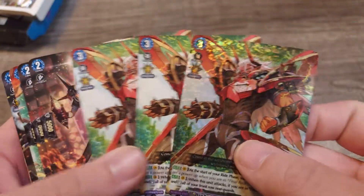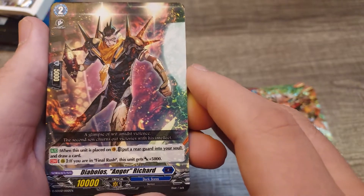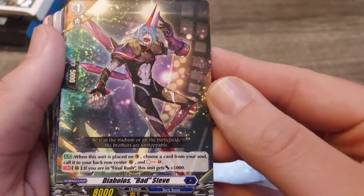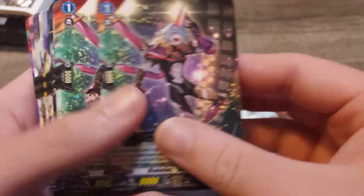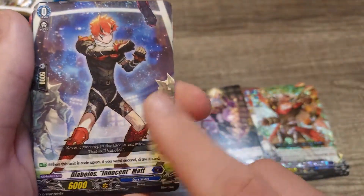You got your four copies of him, and then you got your grade two: Diablo's Anger Richard, at four copies. Then your grade one for the ride chain — I believe it's Diablo's Bad Steve, or Stevie, I'm not really sure. And then you have your starter: Diablo's Innocent Matt.